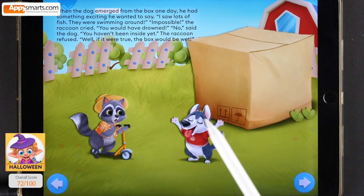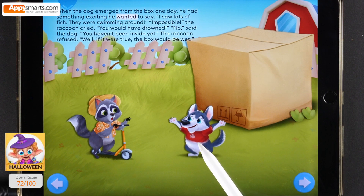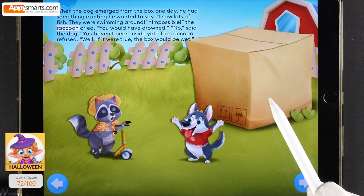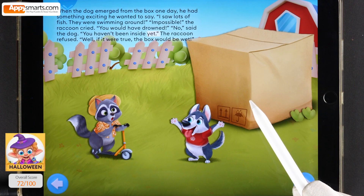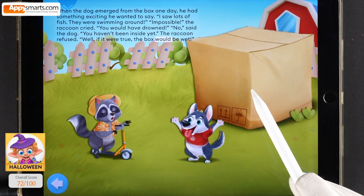When the dog emerged from the box one day, he had something exciting he wanted to say. I saw lots of fish, they were swimming around. Impossible, the raccoon cried, you would have drowned. No, said the dog, you haven't been inside yet. The raccoon refused — well, if it were true, the box would be wet.